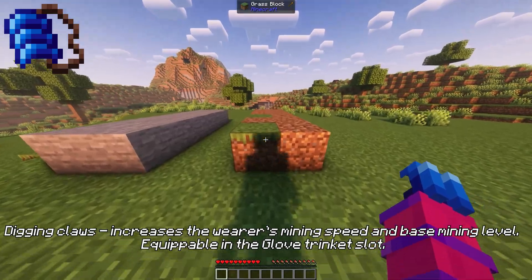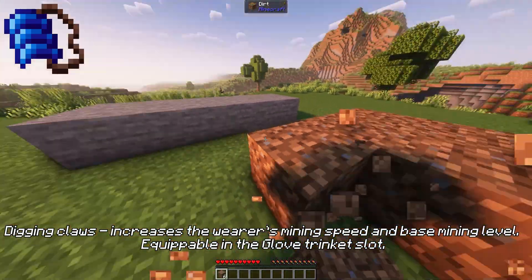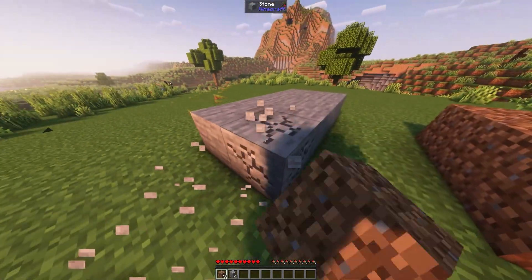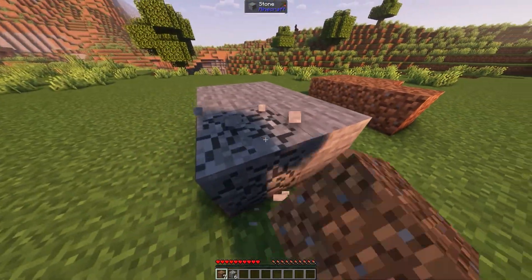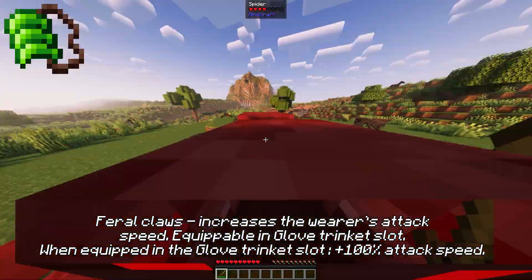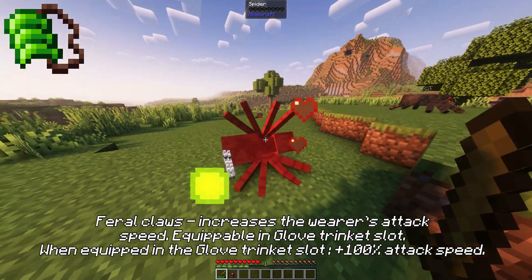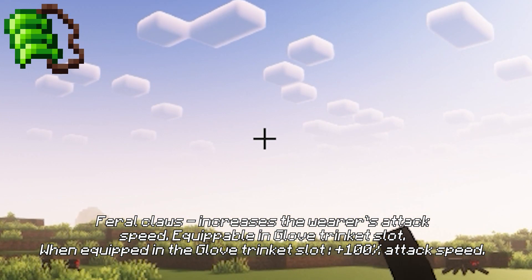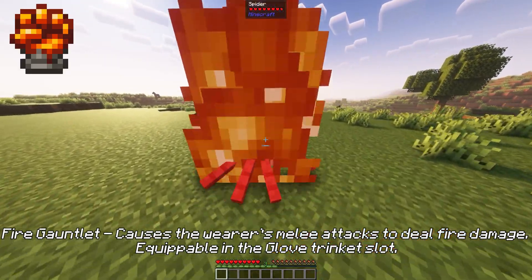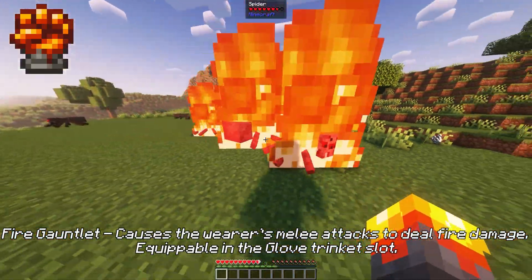Digging claws increases the wearer's mining speed and base mining level, equippable in the glove trinket slot. Feral claws increases the wearer's attack speed, equippable in the glove trinket slot. Fire gauntlet causes the wearer's melee attacks to deal fire damage, equippable in the glove trinket slot.